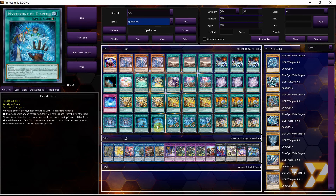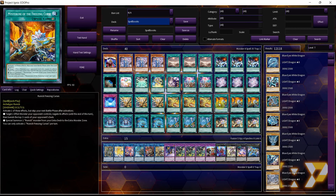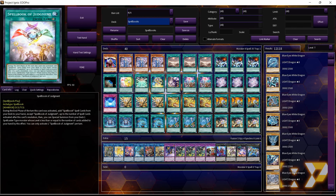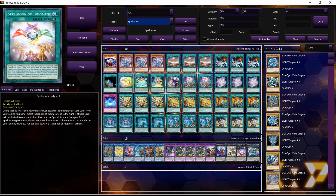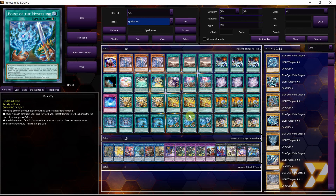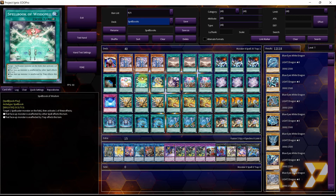Another thing you can probably do is play around with the ratios of the Runic and Spellbook spells. I feel like a Judgment build may want to have more Spellbook spells, but seeing Runic cards is also important. So I think there's definitely room for exploration here. Outside of that, this is a pretty straightforward deck.